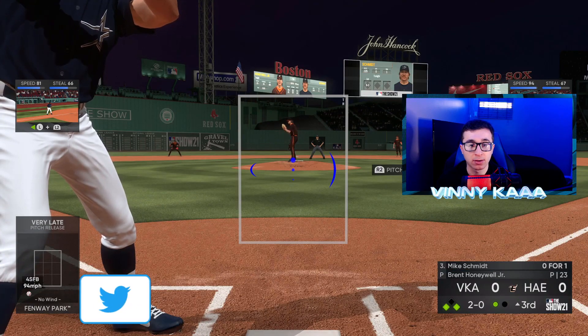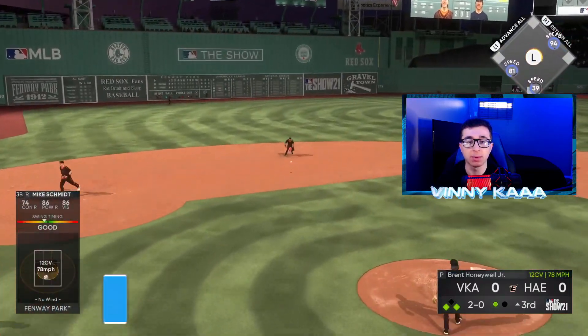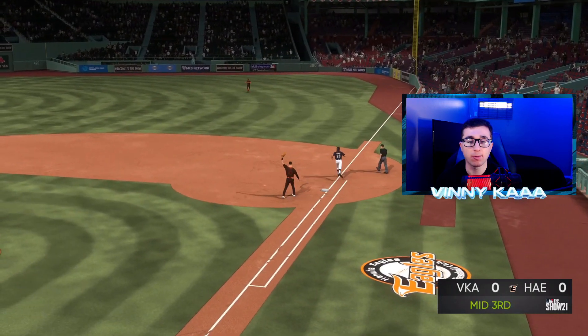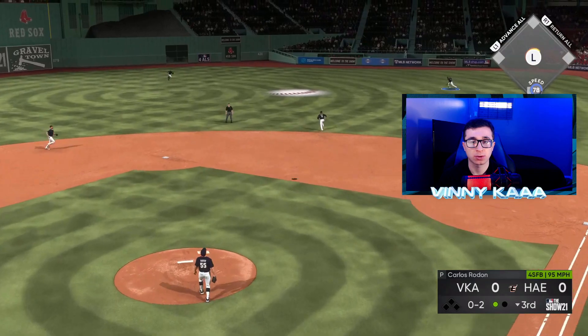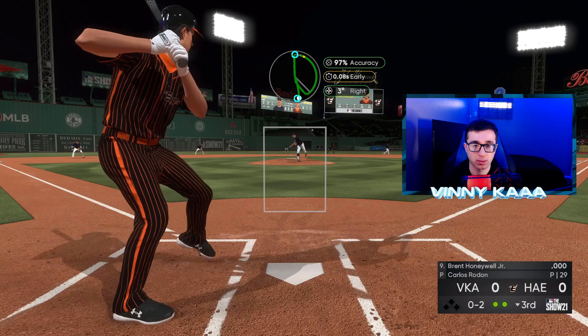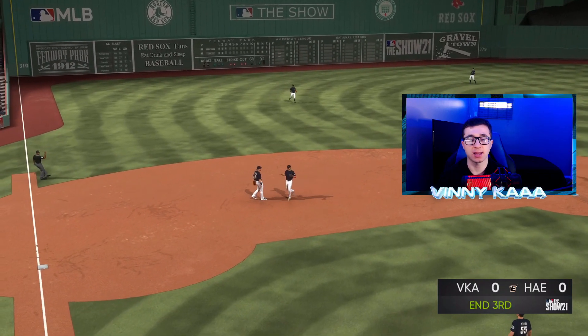We got him in a good count now. Hopefully he throws a strike right over the middle. There it is — unbelievable, Mike Schmidt. A 92 diamond can't even put that in a good spot. Kind of go low and away here. Swing — Solaire, can you get there? You can. Very nice. Good pitch. Tatis. End of the third.